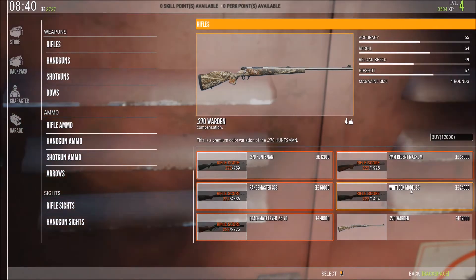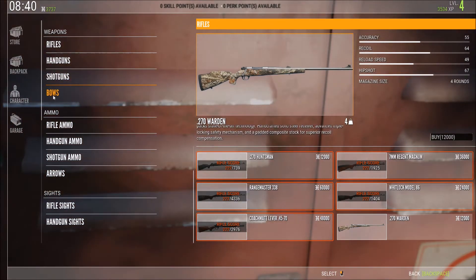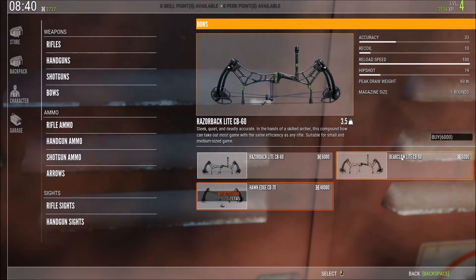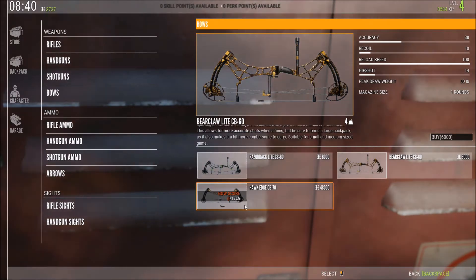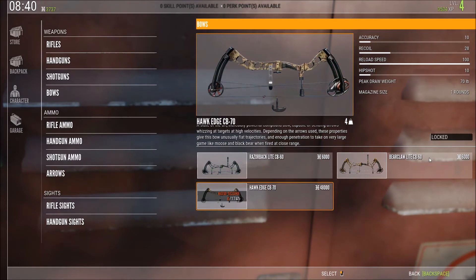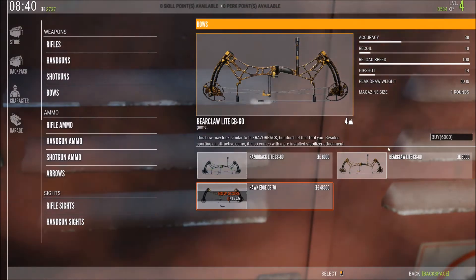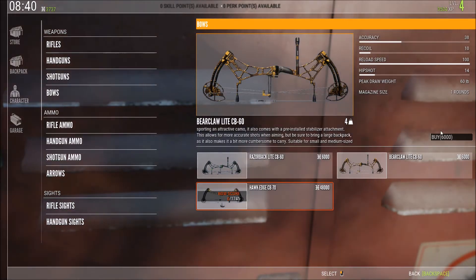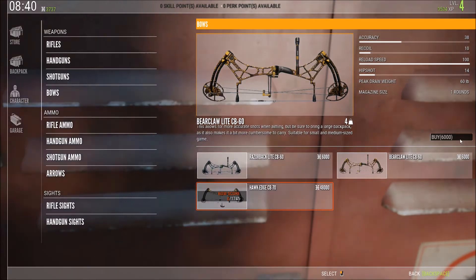What I've decided is to get a bow first. The one I'm looking at is the Bear Claw — both bows I'm considering are 60-pound draw weights, so they're pretty much identical. There's the Hawk Edge but it's locked because I don't have enough bow score. The Bear Claw is six thousand dollars, which is easier to reach than twelve thousand for the rifle.